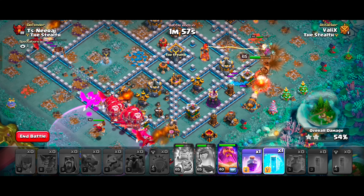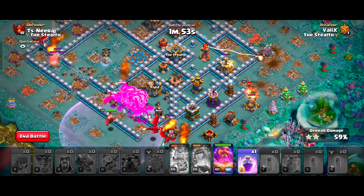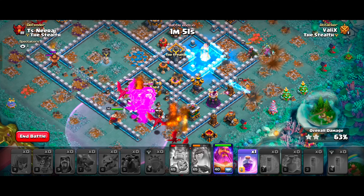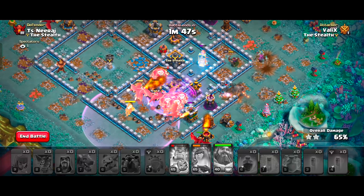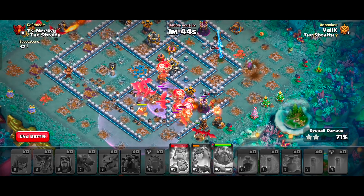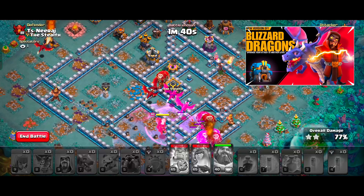The reason I place this strategy at number 1 is that you don't have to worry about the enemy Clan Castle troops — most of the time they are killed by our Super Wizards, and if they miss, they will be burned down by our dragons on their own. This is a really simple strategy and easy to learn, and if you want to learn more about it, you can click on the above video.